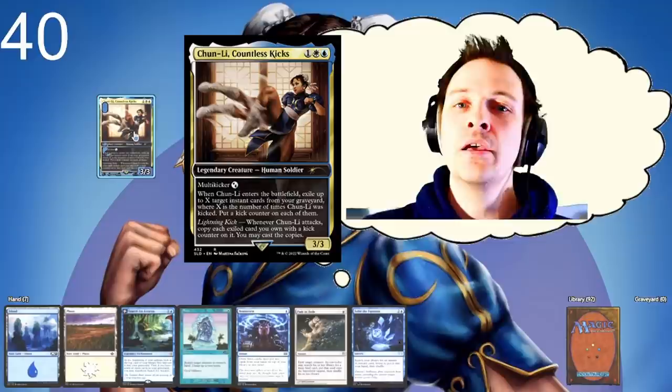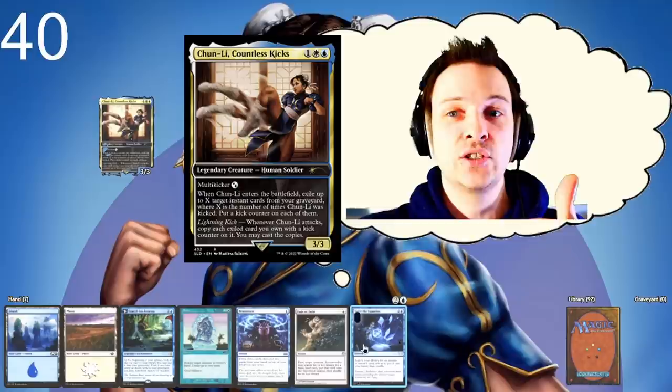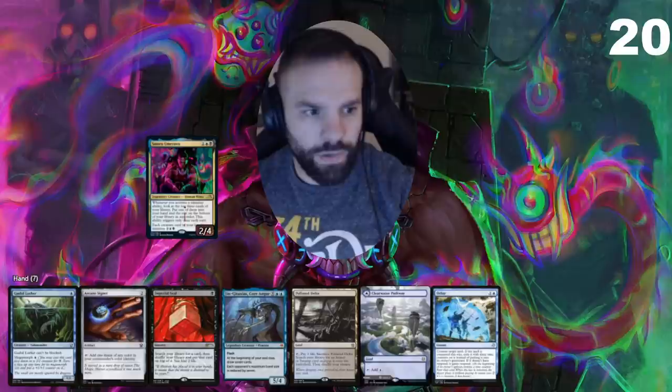I'm playing Xiu Lin, Countless Kicks. My game plan is very simple: get a bunch of instants into my graveyard, cast Xiu Lin, multi-kick those instants into her, and when she goes to combat I can cast those spells. In my opening hand I have a Brainstorm, Snap, Puff of Exile, and Solve the Equation, so I can actually tutor for some cool things. I win with Mystical Tutor and Nexus of Fate. The hand is lacking lands and ramp, but we have a Search Verse Kanta and a Brainstorm, so I think we're going to be able to solve the problem.